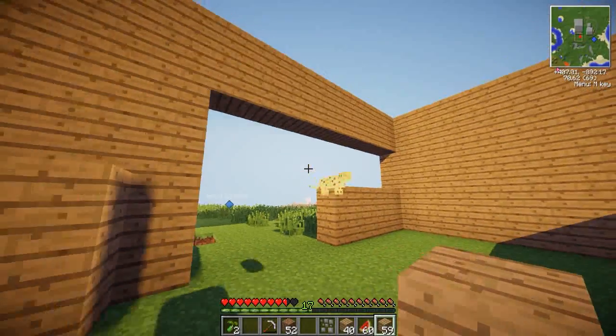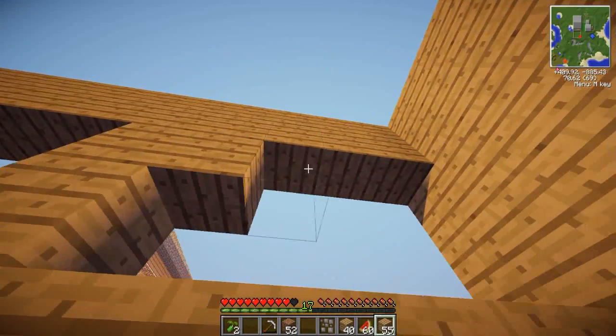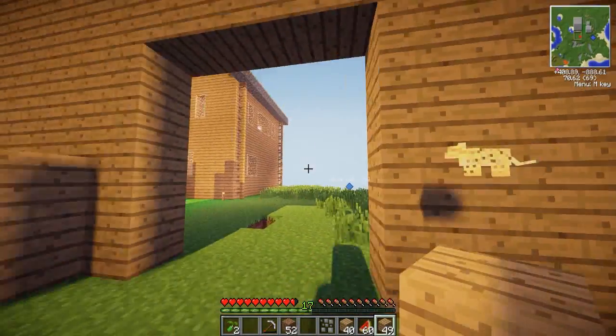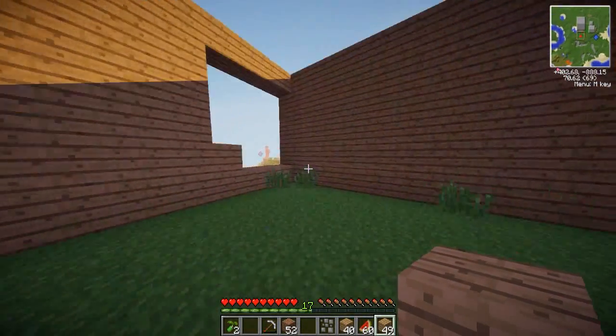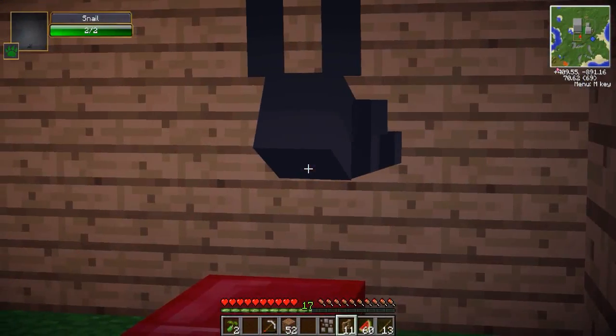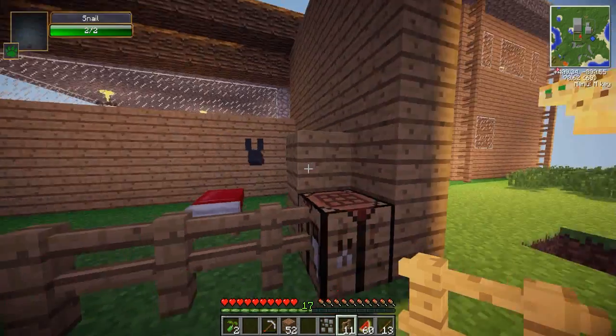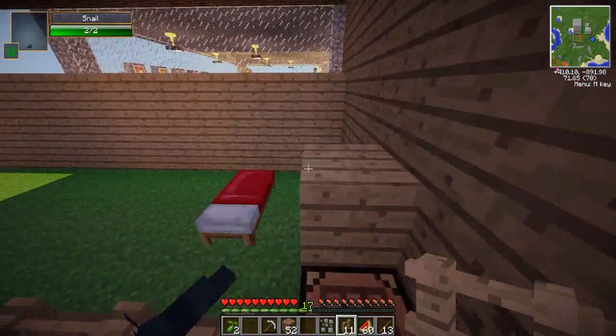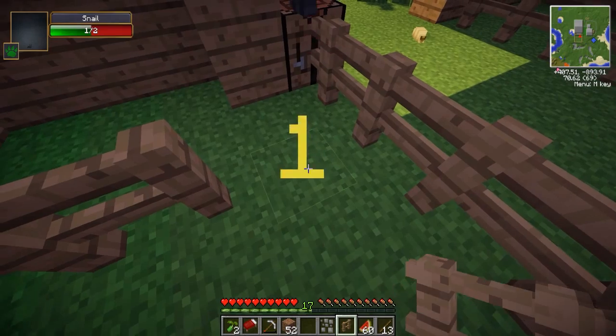Now that I've done the main bit I'm gonna leave the roof till later - I don't think that's a main priority right now. The main priority is just to get the animals into their own space. Why is there a flying slug? Hello? Oh, it's a snail but it doesn't have a shell and it's flying. Okay, that makes sense - this snail is getting in my way.